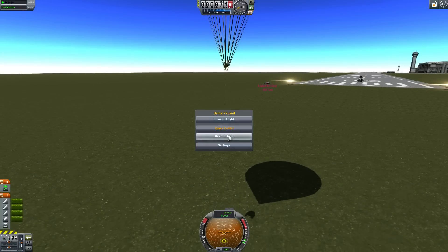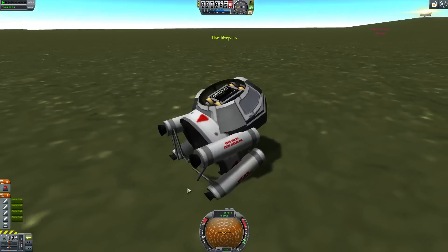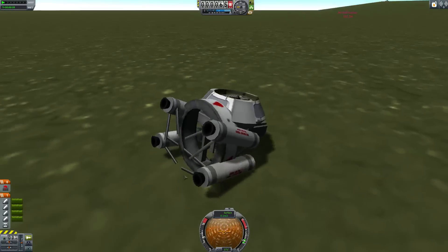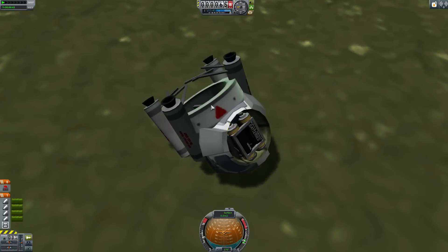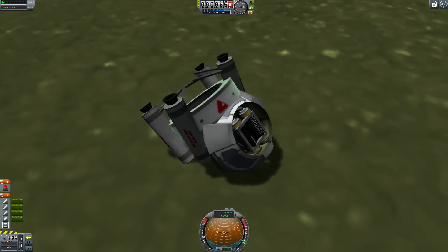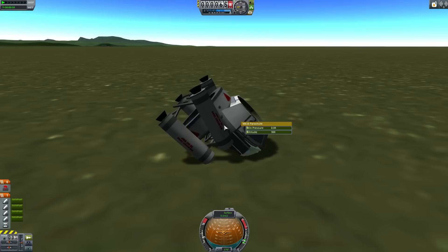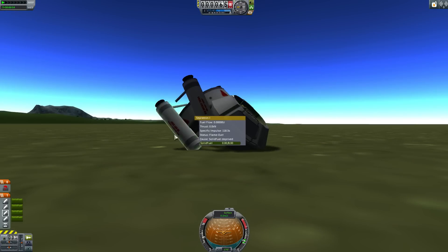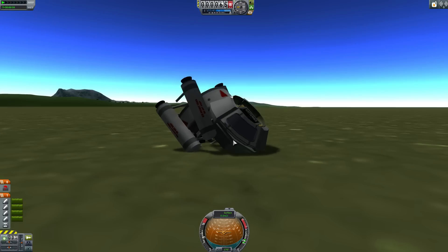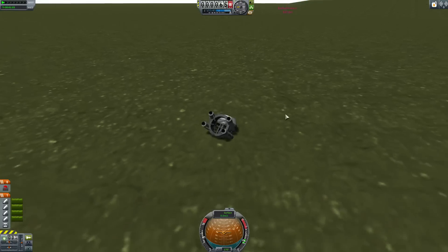How did I make this? Well, you can look at the seat and already see it. You simply take a strut, put a — what is it called — a bolt part to the strut, slap some exceptions on it, try to angle them the right way, put a seat on top of that, a probe core, and a parachute and battery. You have your ejection seat.